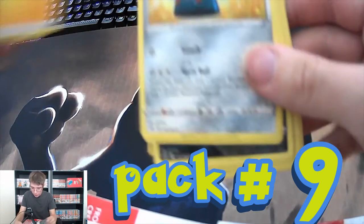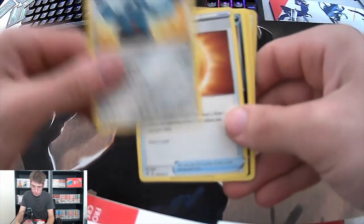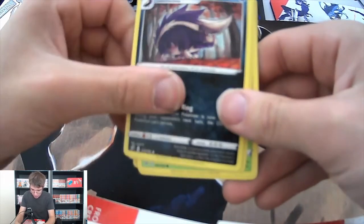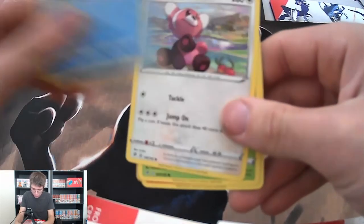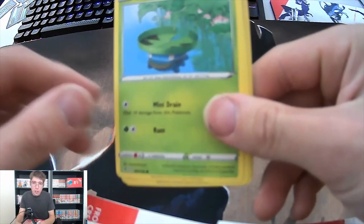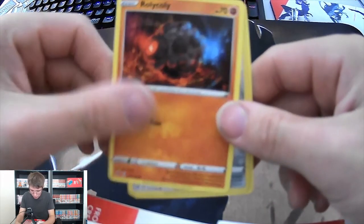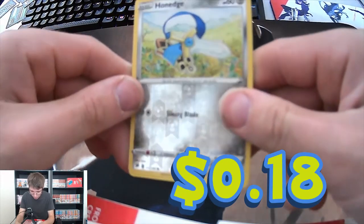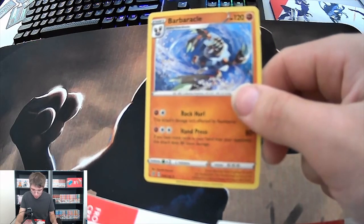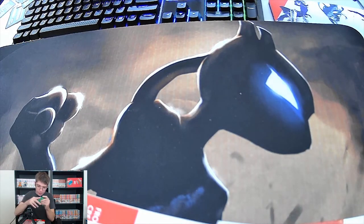We got an Energy, a Bronzong, a Nugget Trainer, a Skuntank, an Arrokuda, a Stufful, a Latios, a Ralts. We got a reverse holo Honedge, and for our uncommon we got a Barnacle. So not bad - we still got a reverse holo. I'll take it guys.